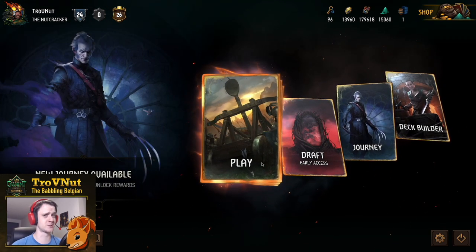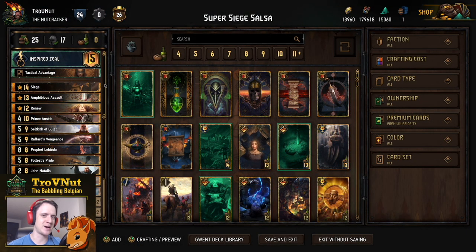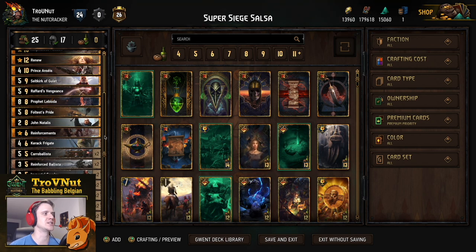More particularly into the super siege salsa deck. It's a mouthful, I know, but I wanted to add three words with the letter S because otherwise the abbreviation would have been something else. So that's why it's super siege salsa — and of course this is a siege Northern Realms deck with the inspired zeal ability, focusing almost entirely on siege engines, as you can see there are a lot of them in this deck. You can check out the deck using the link to the Playgwent website in the description.